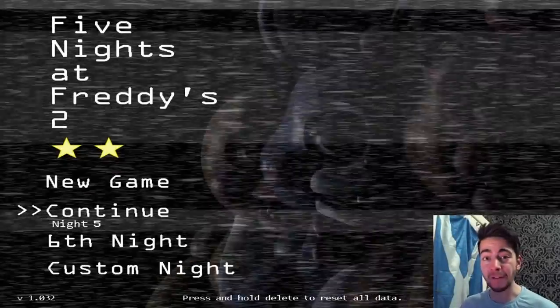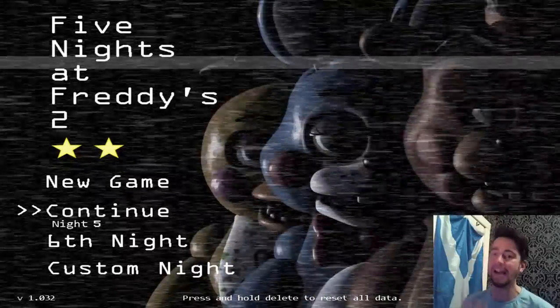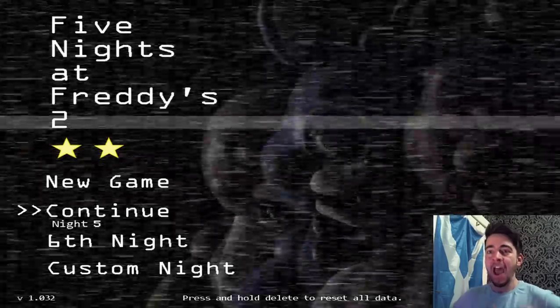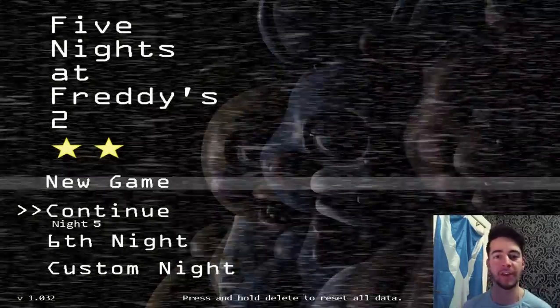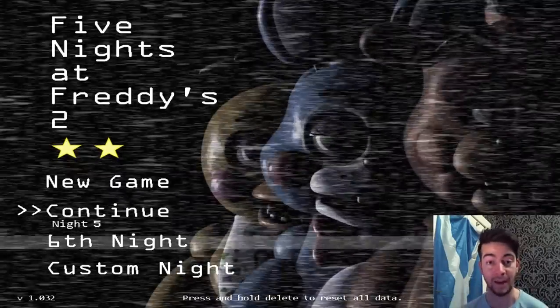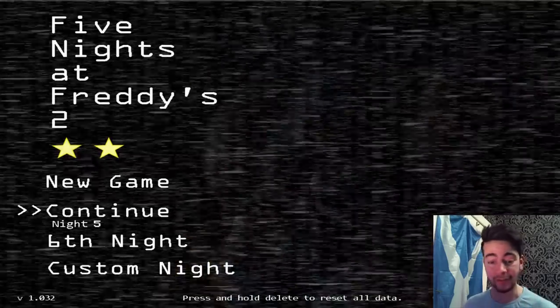Hey everyone, Rozbewski here, and welcome to Five Nights at Freddy's 2 Ultimate Cheat. The ultimate cheat has been found for Five Nights at Freddy's 2, and it basically just auto-completes the night. Even if you just started the night at 12 a.m., you automatically win — it clocks over from 5 a.m. to 6 a.m. I'm going to show you how to do it just now.